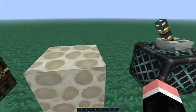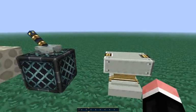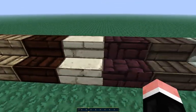The end portal frame. End stone. Redstone lamp — on, off. Anvil. All the different types of stairs.